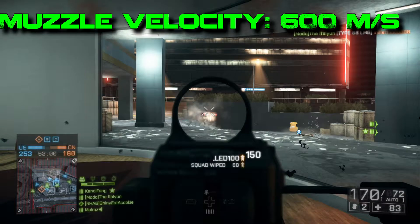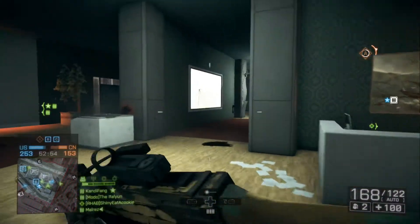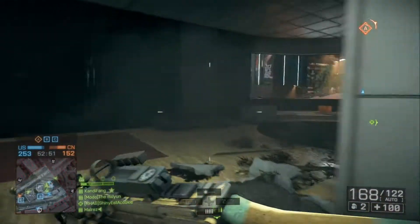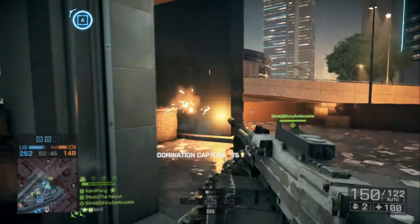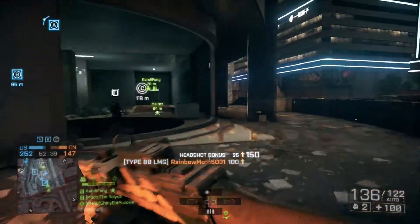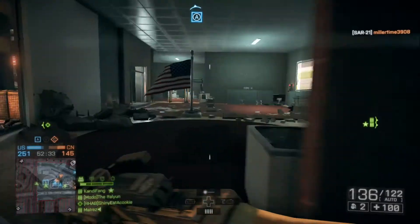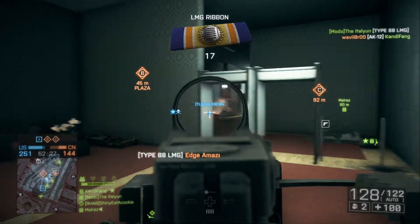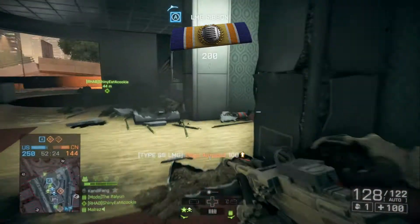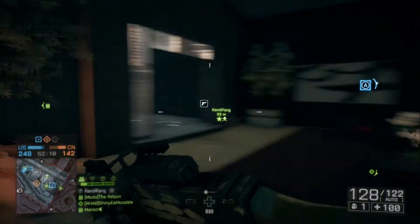The muzzle velocity on this thing is 600 meters per second — that's beastly, keeping up with sniper rifles. For the most part, you're shooting awesome velocity rounds at 600 meters per second, so you don't have to lead your targets as much unless you're using a suppressor. You're going to have a good time at long range. With a higher muzzle velocity, you don't have to lead moving targets as much either.